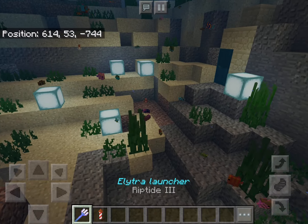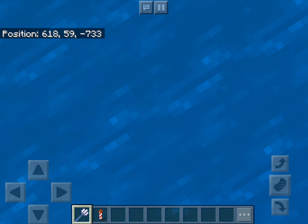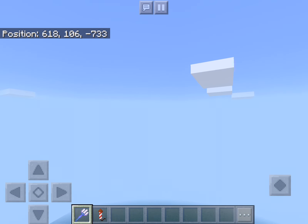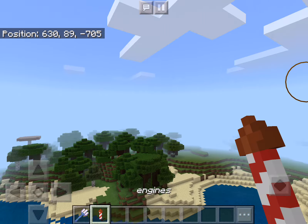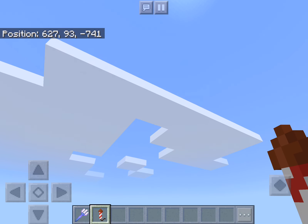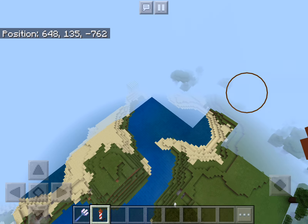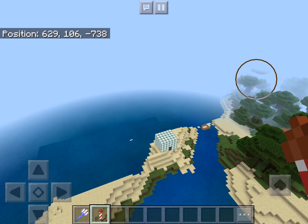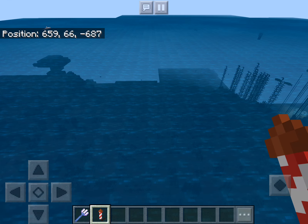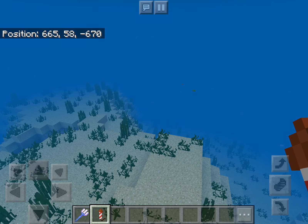And of course the new tridents - if you do this with a riptide three trident you can get launched ridiculously high, and then you can use that as an elytra launcher, which I think is just straight up sick. There are also all sorts of new naturally generating structures.